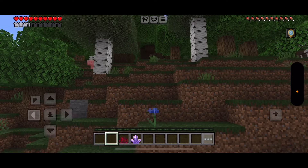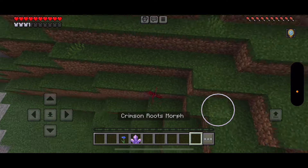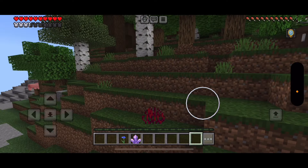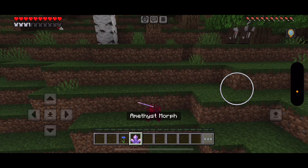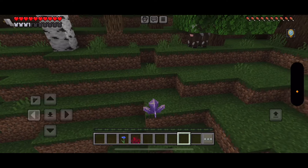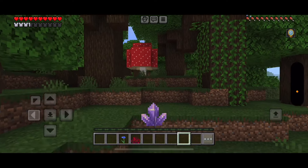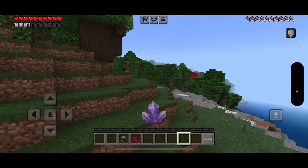The Amethyst Morph — one Amethyst Shard and one Echo Orb. If you're thinking this is a free Amethyst thing — wrong, it's actually a living thing. And the Crimson Roots morph as well.